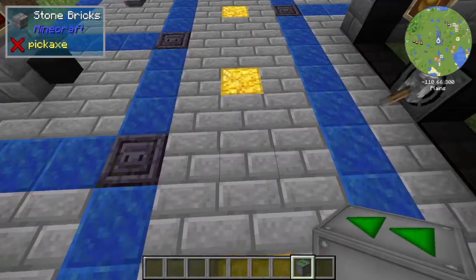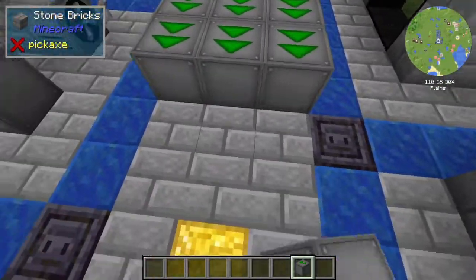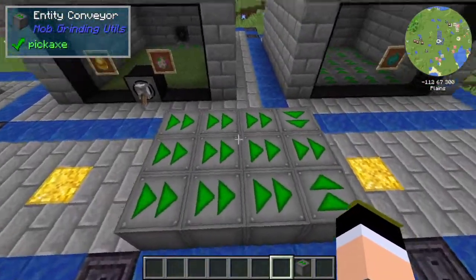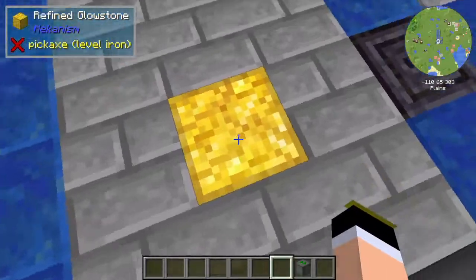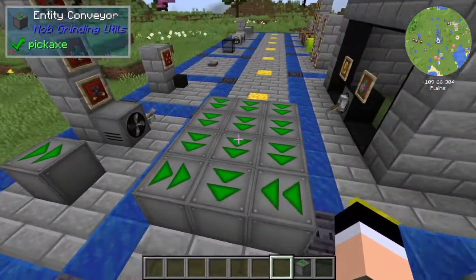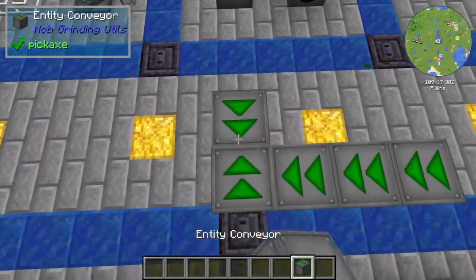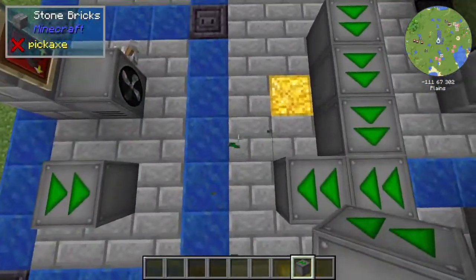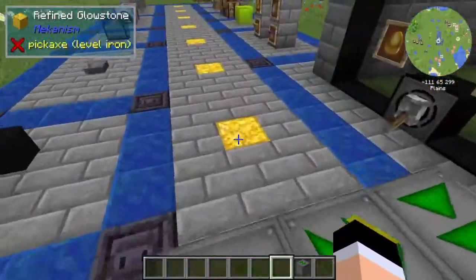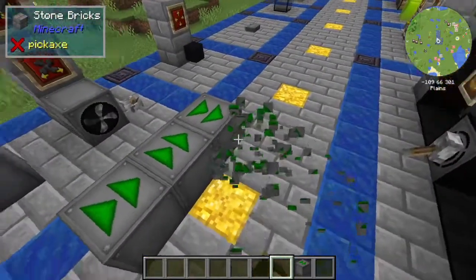To show you how the Entity Conveyor works — imagine you want the mobs to go to this point. You set it up like this, and now any mob that is here will travel along the conveyor. As you can see, I went through here, then here, then here. This is the way of moving mobs around — you travel along the conveyor belt.